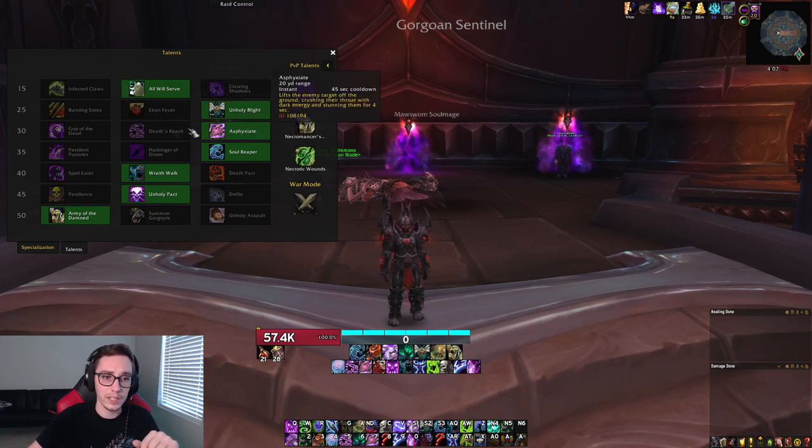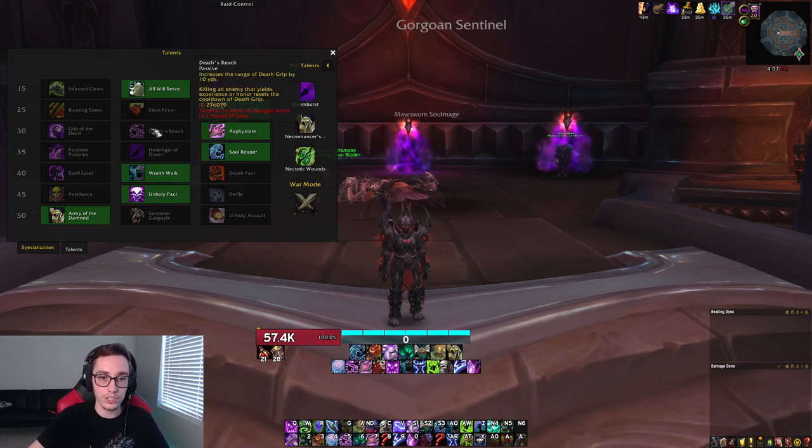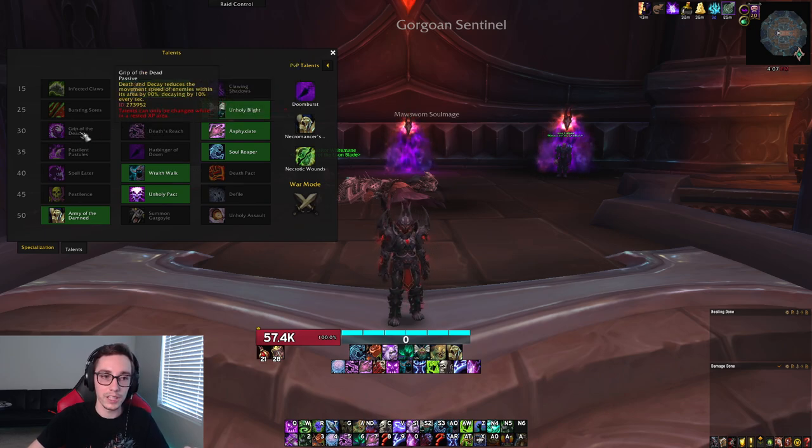In tier 2 we always take Unholy Blight. Tier 3 doesn't really matter — there's not great use for any of these talents in the raid. Asphyx can help you stun adds on KT. Death's Reach can sometimes be useful but not really. Grip of the Dead is somewhat useful on KT and also on Soul Render, but not much else going on.